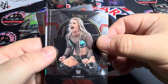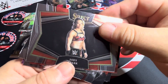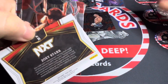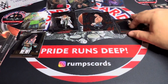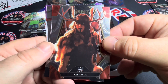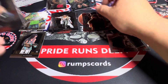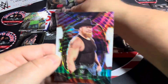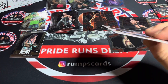Liv Morgan, Zoe Stark — I believe these are the Snapshots. That's a cool picture of Valhalla. The American Nightmare Cody Rhodes and Brock Lesnar on the tricolor — not numbered.